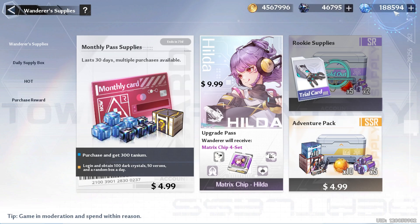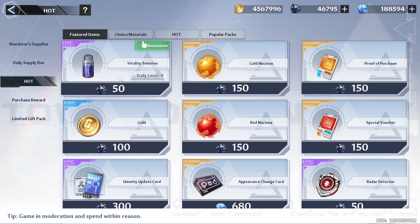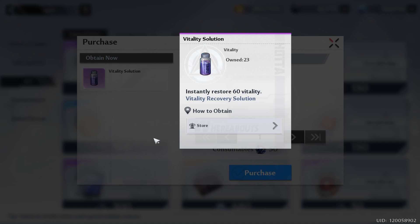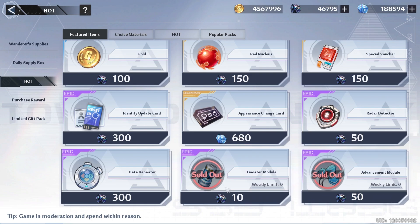Then we have our daily buys. Go to the shop and don't forget to check your monthly pass and make sure it hasn't expired, because this is one of the best deals in the game. Next, look at Hot and then Vitality Solutions. I recommend no more than two a day, but remember that if you do that, you are giving up 21 rolls every new limited character. Try to buy your Advanced Modules and Booster Modules for the week.